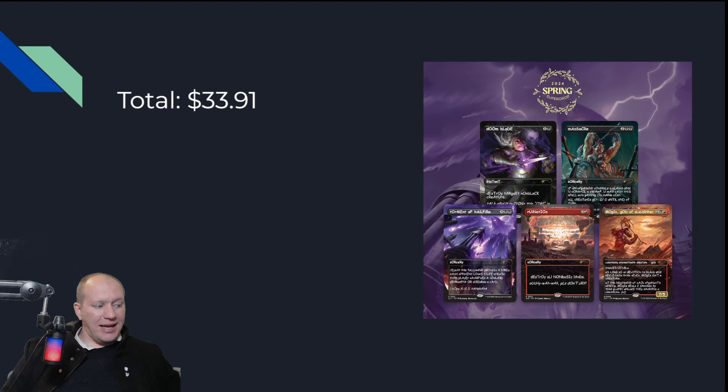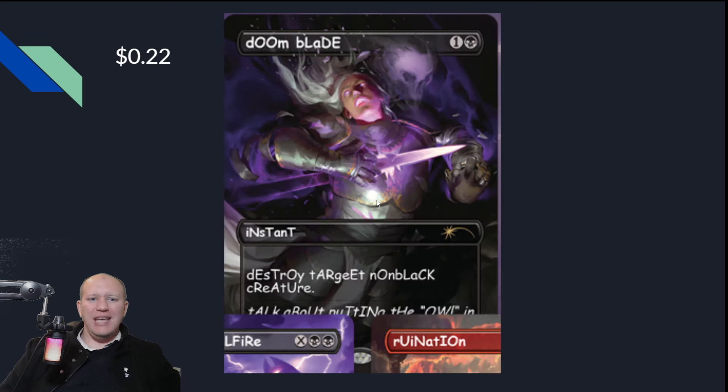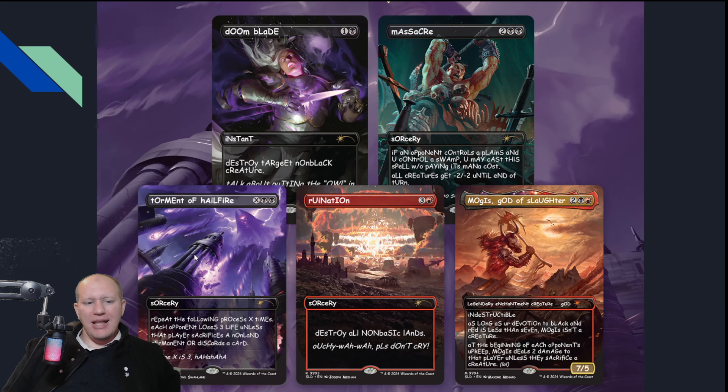The prints are decent. I'm talking non-foils — don't get these in foil. I hate the foils for Secret Lairs; they always bend and pringle so easily, and I just like the flat art. The non-foils are $33.91 in value here — pretty decent value overall. Let me know what you guys think. Do you hate them? Do you love them? Do you hate that you love them? Do you love that you hate them? These are such baller cards — they're so great. Let me know down in the comments. Have a great day and goodbye.